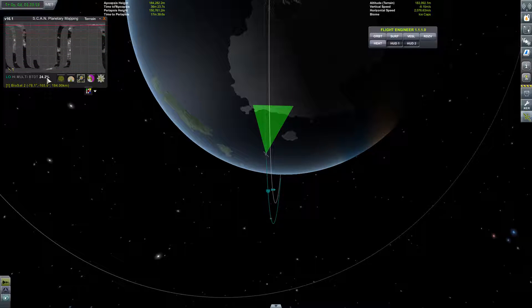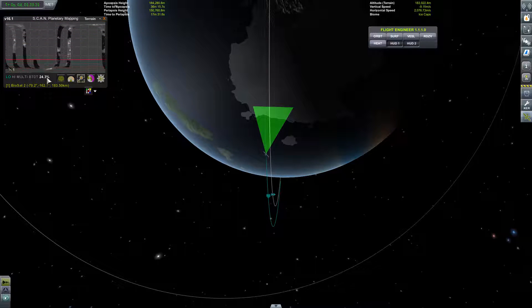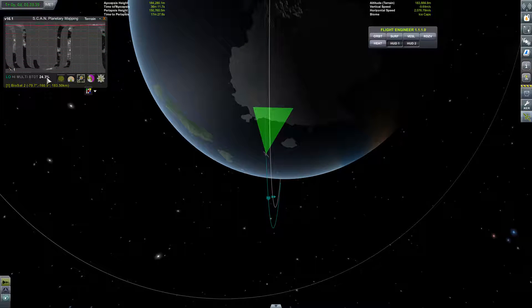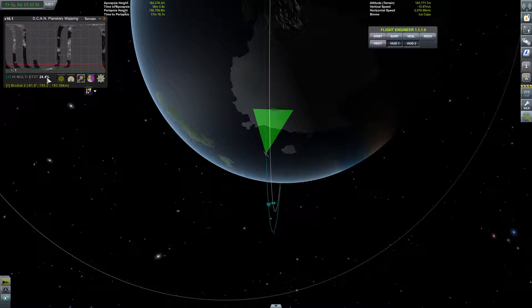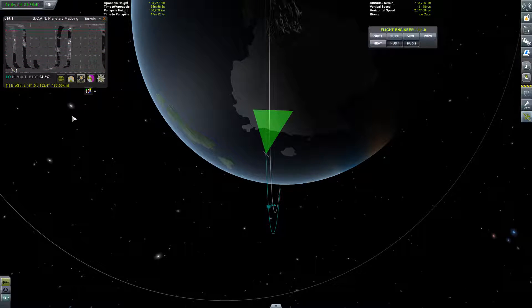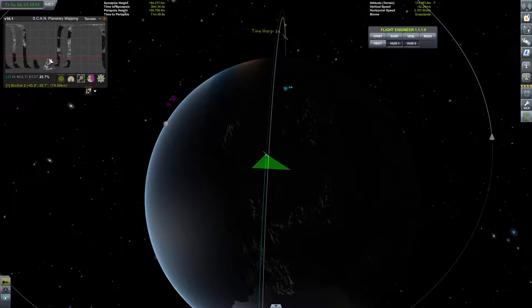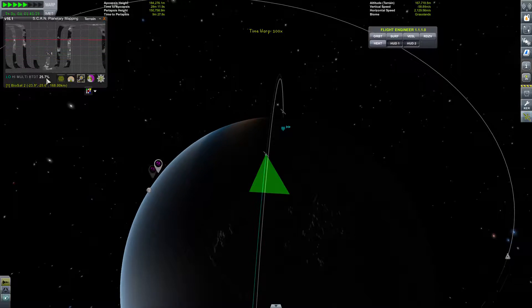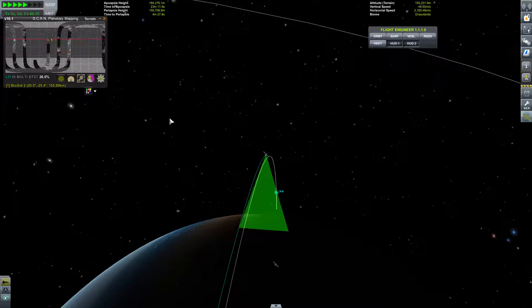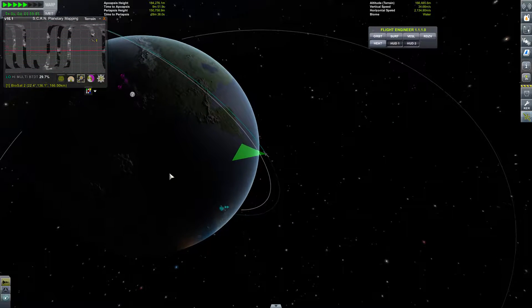When it hits 30% you get science for this scan. I'm not too sure how much science you get - it might be in relation to the planet, I'm guessing it is in relation to what planet you're doing. I believe the more you scan the more science you get, so if you do a 90% scan you'll get more science than if you were to do a 30% scan, which is where you actually start getting science from. If we speed this up - see it's going, it's scanned this bit and it's going up here and it will continue to scan until it's done the whole lot.